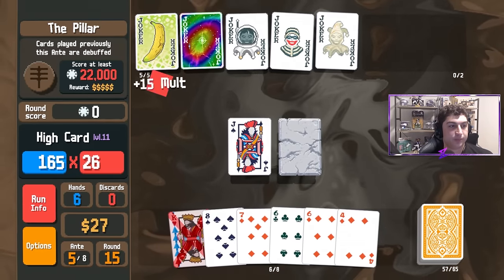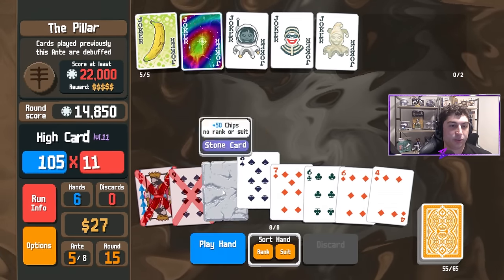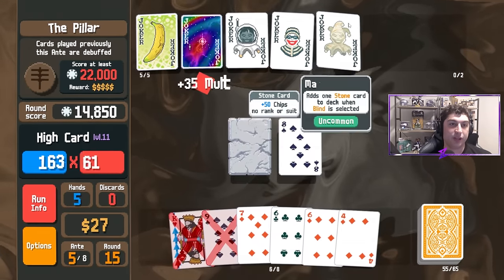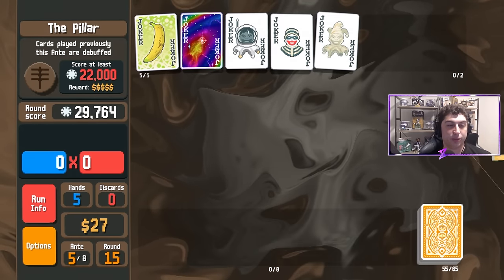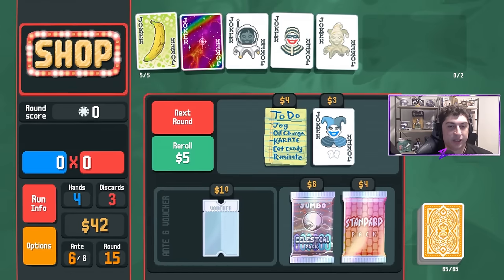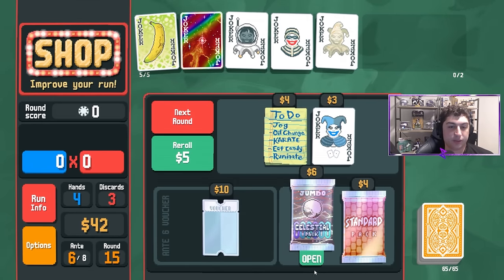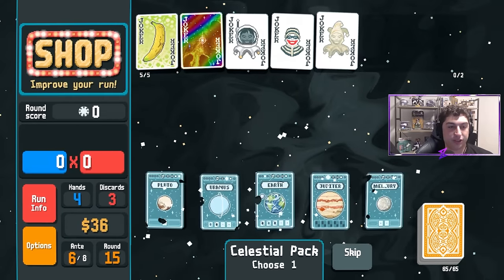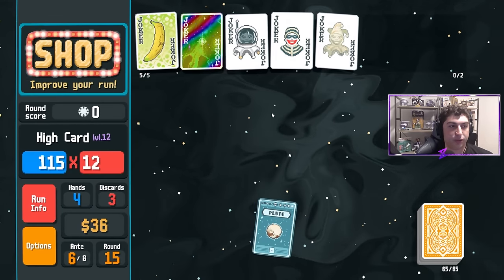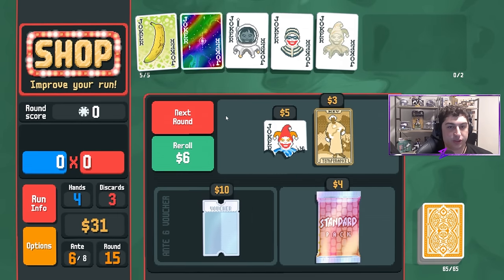We'll reroll once just to see if there's anything nice, but more importantly we're going to save our money and build up the economy. We play the Jack and the Stone card — we're at 14,000 points without really having to do much, and we haven't even gotten the X-mult joker we're looking for. We grab the Jumbo Celestial, get our Pluto, already up to level 12, and can hopefully scale even faster with Space Joker.